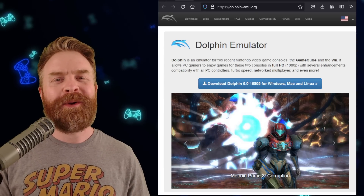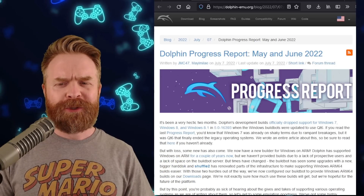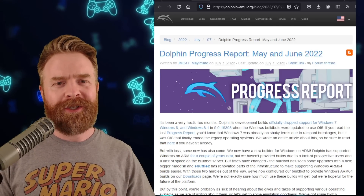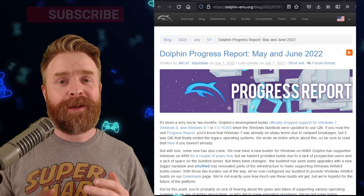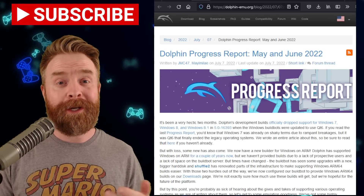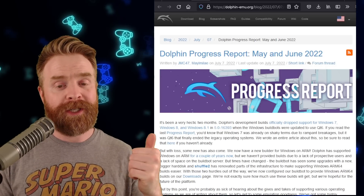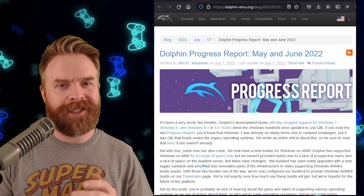We'll kick things off talking about GameCube and Wii emulation on PC with Dolphin. Dolphin has just dropped their progress report from May and June. The development team has been incredibly busy, and this progress report is very well detailed. It's a great read, and I'll leave a link to it in the description below. We're going over things just at a high level, so check it out if you want to see things in greater detail.